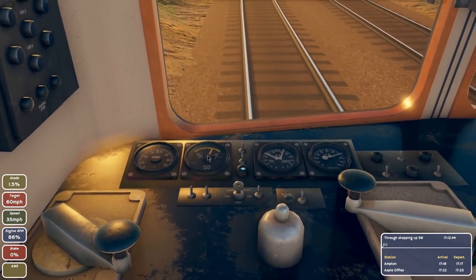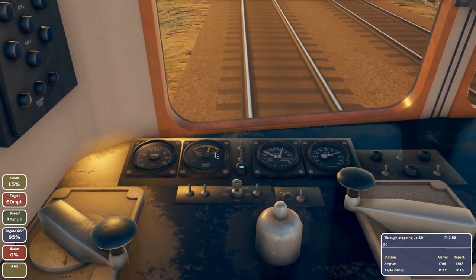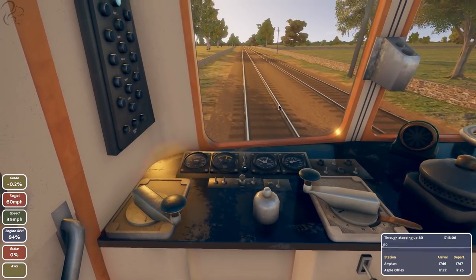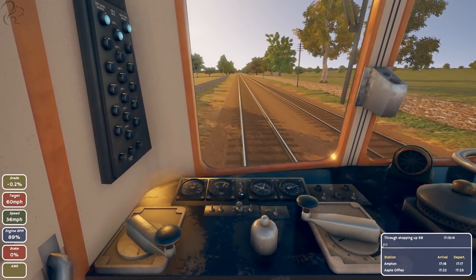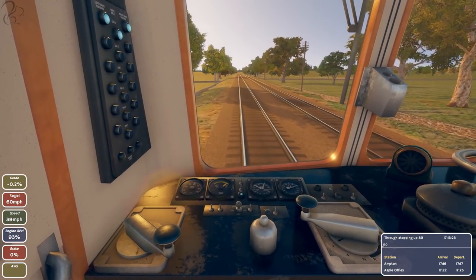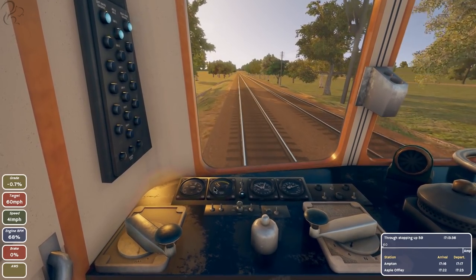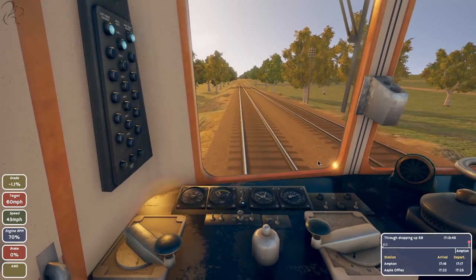We're under track speed so we'll continue to accelerate. This is the RPM needle — when it reaches the right side of the yellow bar, that's the up position. At that point we need to throttle to idle, change up a gear, then throttle back in again. It works the other way too: if RPM drops too low, drop down a gear, just like a car.